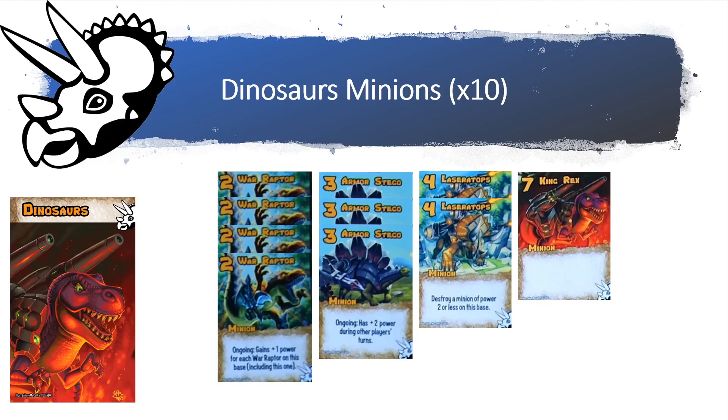You have three power level three Armor Stegos that say, ongoing, it has plus two power during other players' turns. You have two power level four minions — the Laser Tops — which say you have to destroy a minion of power two or less that is on that base. An important note is that it doesn't say 'you may' — you actually have to destroy a power level two minion on the base you play Laser Tops on. Finally, the King Rex has no abilities but a whopping seven power.